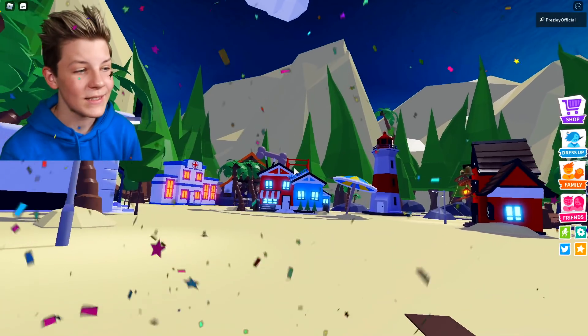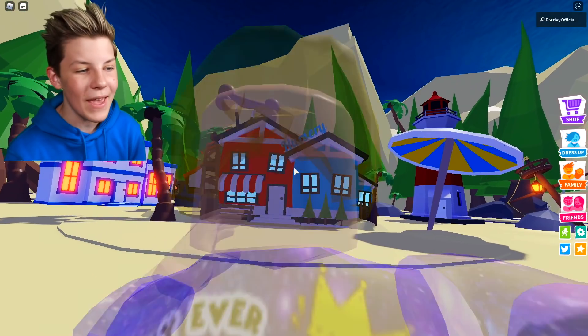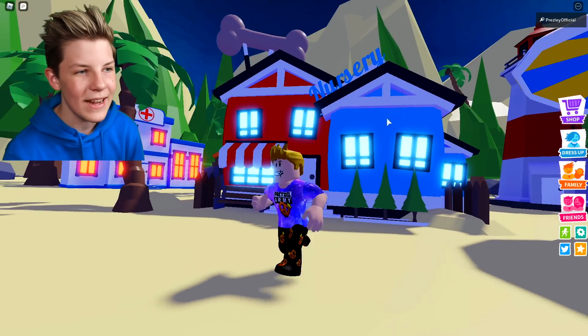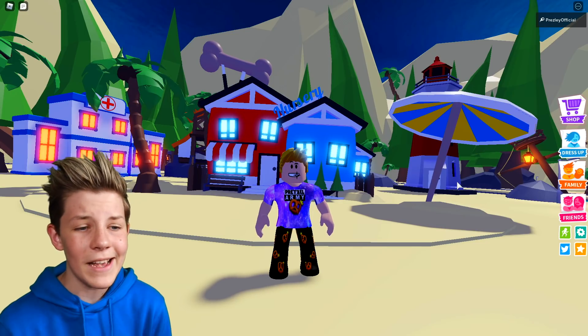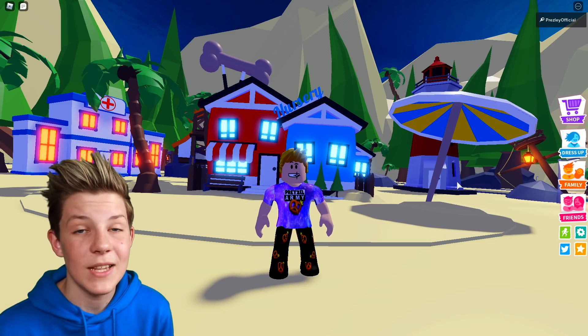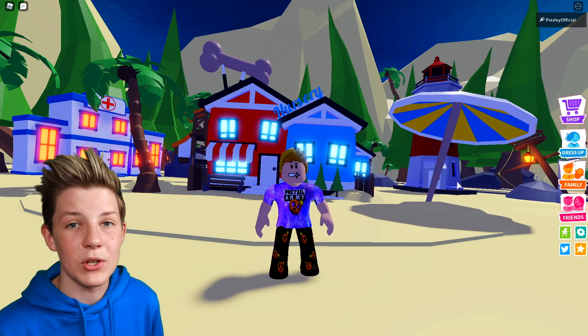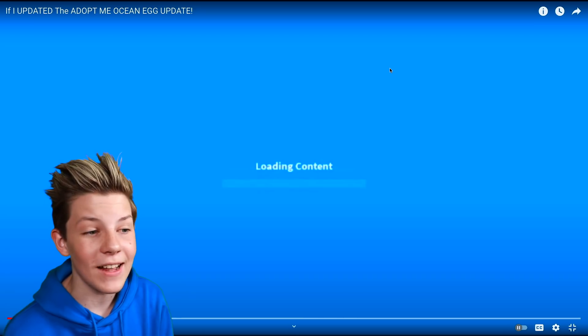To start off, this is what the map might look like when the ocean egg comes into the game. There's a massive beach with umbrellas everywhere and sand piled up near the nursery. I've shown this map before, but now I've got some new pet concepts and designs that might actually be coming into Adopt Me.